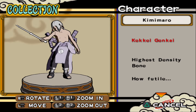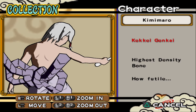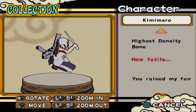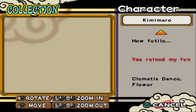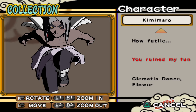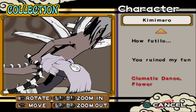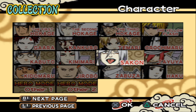Kimimaru — Kekkei Genkai. Highest Density Bone. 'How futile.' He has more than three figures. 'You ruin.' Climatic Dance: Flower. Overall nice poses, nice figures.